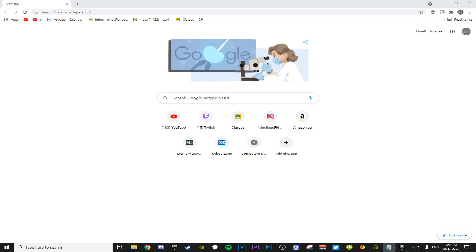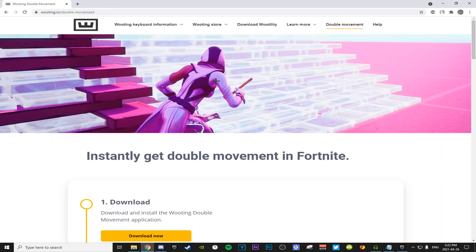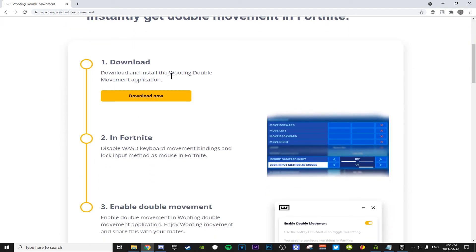First, what you're going to want to do is click on the first link in the description. It'll bring you to this website and all you have to do is just either follow the instructions it gives you, or I'm just going to walk you through it. First, you're going to click download and give it a second to do its thing.